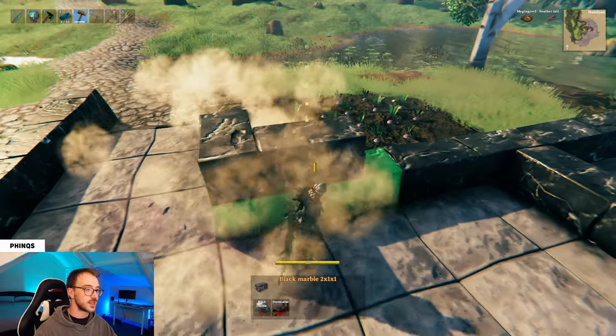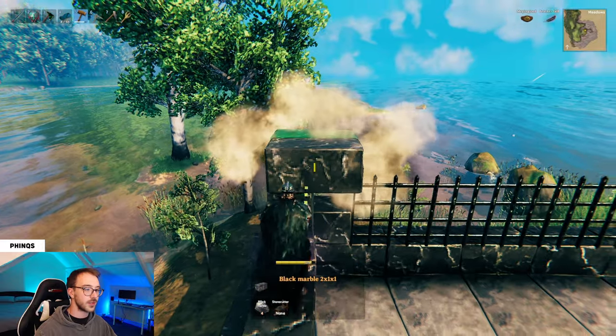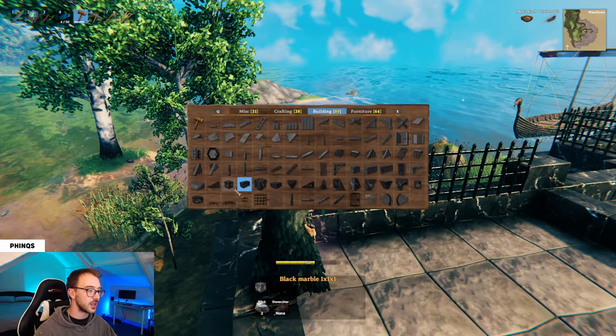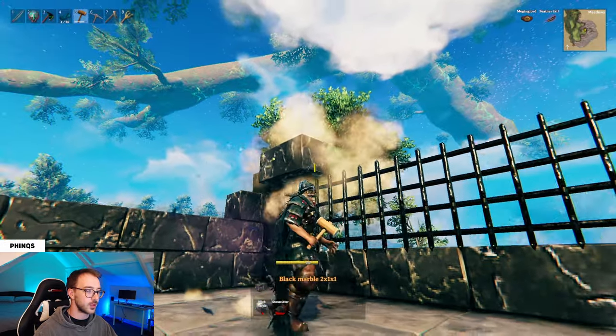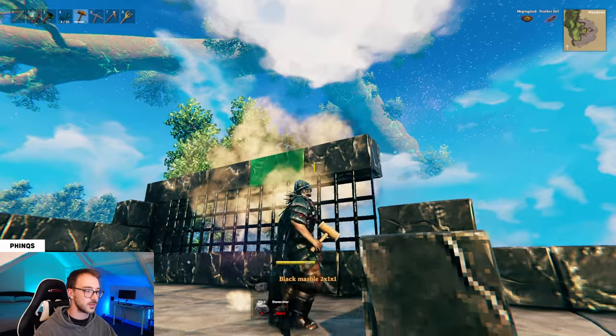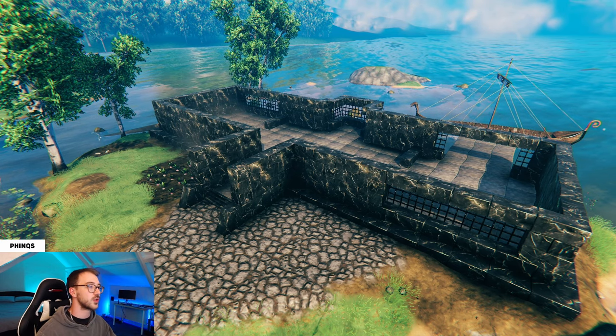Now all that's left to do is build these exterior walls four high. Since we've already done the hard work for the windows, it should be really obvious where we need to put the walls — just move them across the top of the windows. When you're done, your exterior walls should look like this.